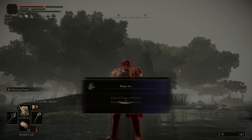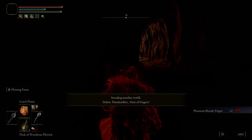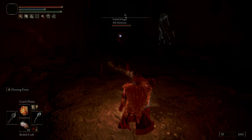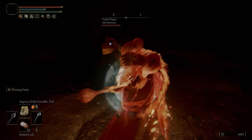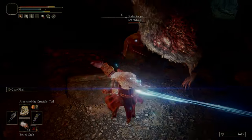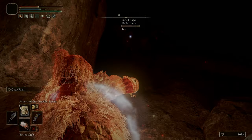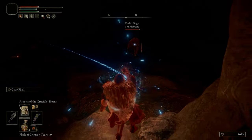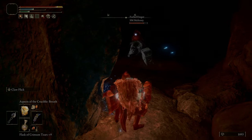The weapons that we're using also transform — that's what I was going for with the build. The Nox Flowing Hammer goes all rubbery, turns into a big wet noodle when you use the ash of war. And obviously the Ringed Finger is a really quirky weapon — it just flicks and does a massive big flick right in the face. It's just the best ash of war in the game.